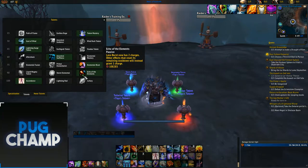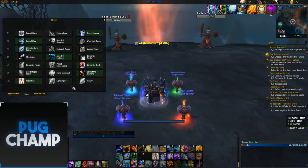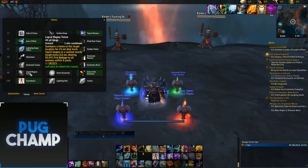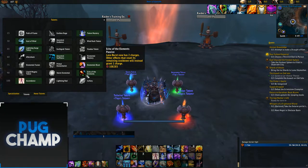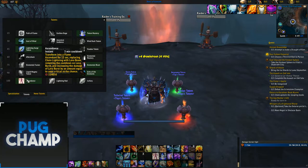The next talent you want is Echo of Elements, due to the fact that it's going to give you a lot more Maelstrom. Storm Elemental has a shorter cooldown but you don't get the full use out of it, and Magma is not really that useful. Echo of Elements lets you Lava Burst more, and that's why I also take Ascendance — I can Lava Burst all the time single target.